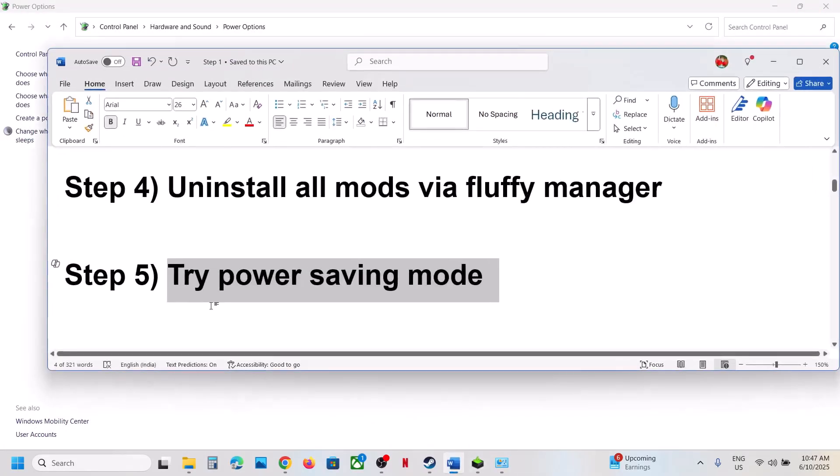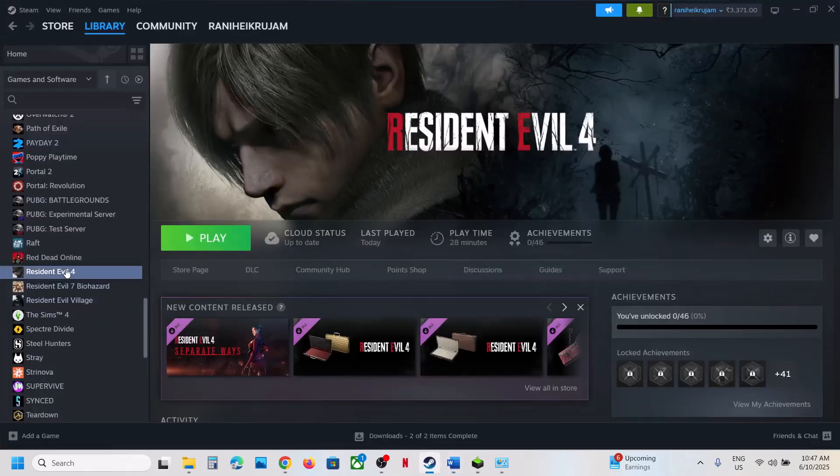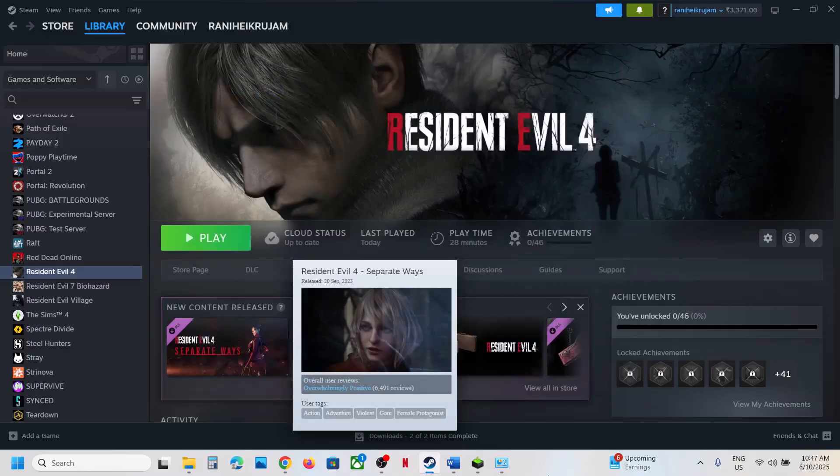The next step is to try DX11 or DX12 in the launch options. Right-click the game, select Properties, go to the General tab, and type '-dx11.' Launch the game and check. If that does not work, try '-dx12,' launch the game, and check. Still not working? Remove this option and follow the next step.